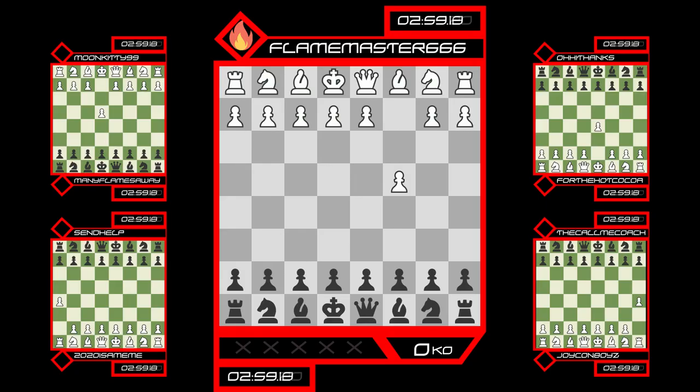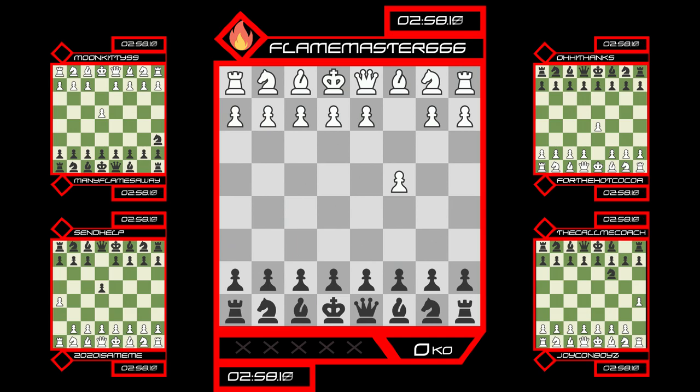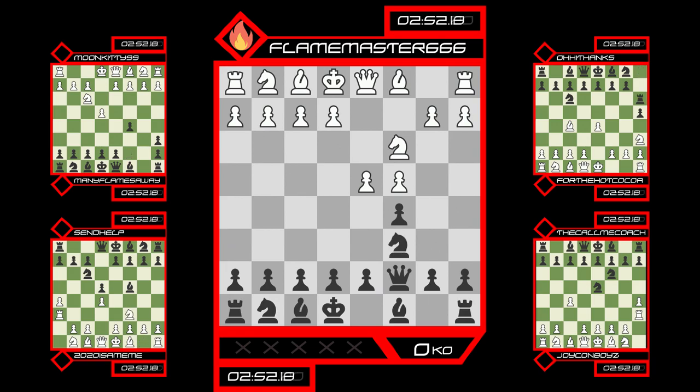If you put your opponent in checkmate, you'll be able to get a bonus piece that you can use on the next round. This can be any of the essential pieces, including Rooks, Knights, Bishops, and Queens. You only get one piece though, and you have to replace another piece on the board. So choose wisely.